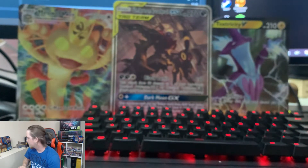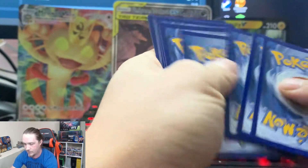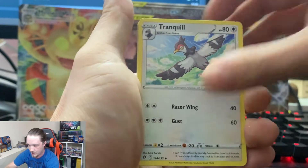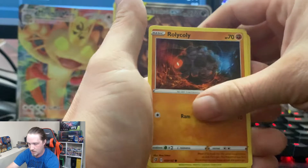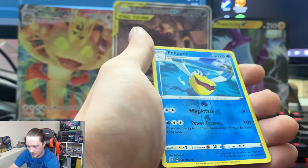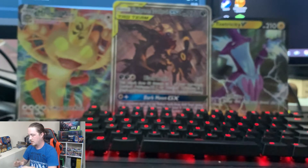So there's 36 packs in a booster box. We've gotten four hits so far — we've opened four or five packs. So we've got a good ratio going. That's a white! Steel Energy, Tranquil, Horror Energy, Heatmor, Growlithe, Roly Coly, Metetite, Grubbin, Electabuzz, Reverse Holographic Wingleer or Pelipper, and a Holo Stonjourner. So that was a hit.